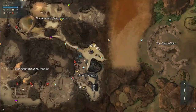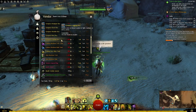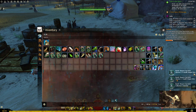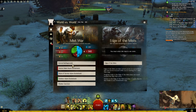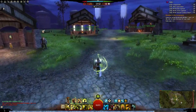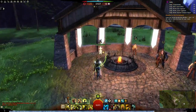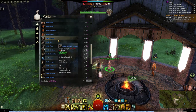Here we are in Silver Wastes - the NPC is right here. Let's buy the unlock. Our collection is now unlocked and I already have a couple of items. Let's go back where we started. You can buy 16 out of 19 weapons for this collection from the karma trader.